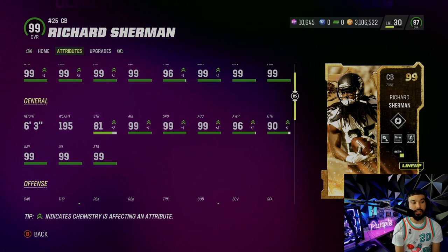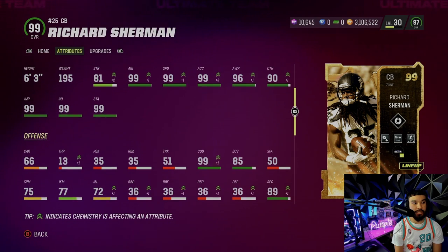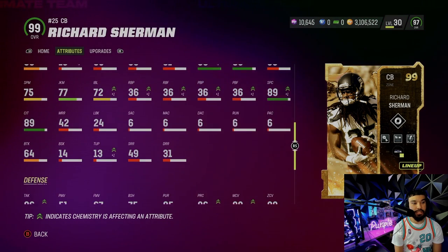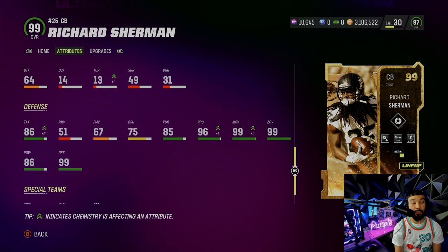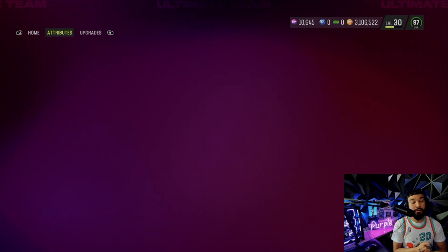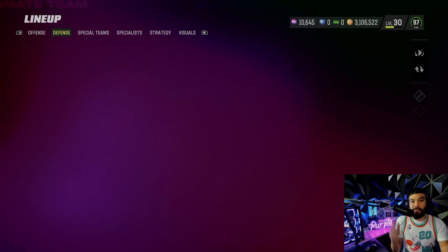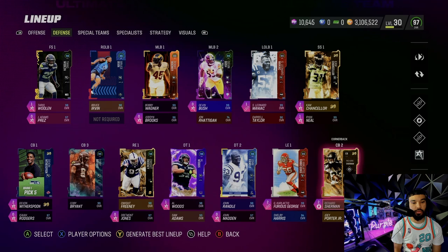The acceleration is really important - you do need that to catch up to faster receivers even with 99 speed. He's got 99 agility, 96 awareness, 90 catching. He looks like a beast. He has 99 press and 86 hit power which is pretty good. The Legion of Boom is slowly coming back - if Earl Thomas was here that'd be perfect.